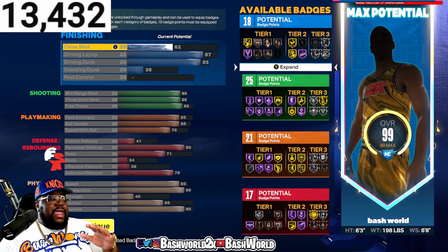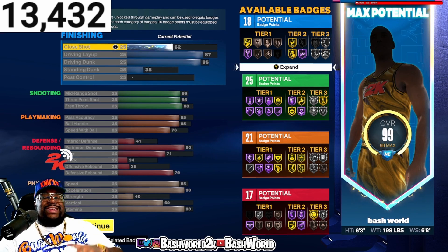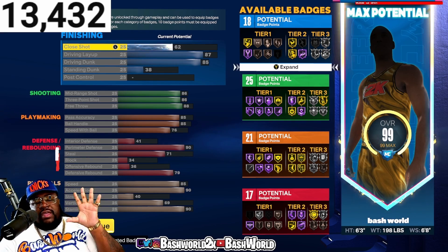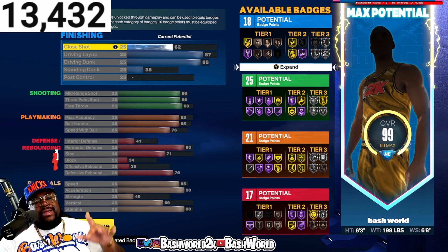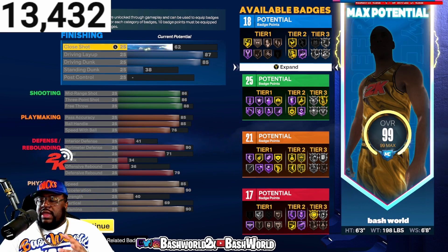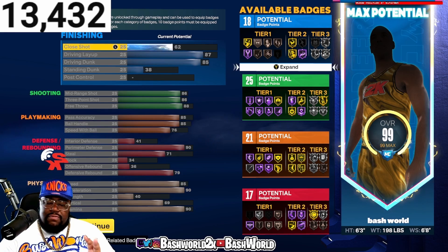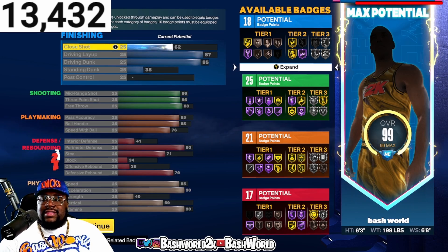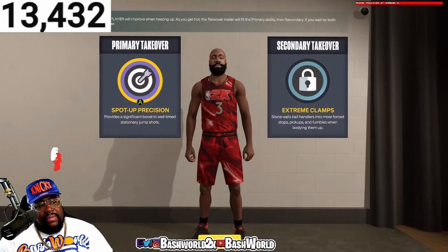For physicals: speed is 85, acceleration is 90, strength is 40, vertical is 69, stamina is 90. When I tell you you've got the John Starks build right here — I like this build. It's an incredible build.